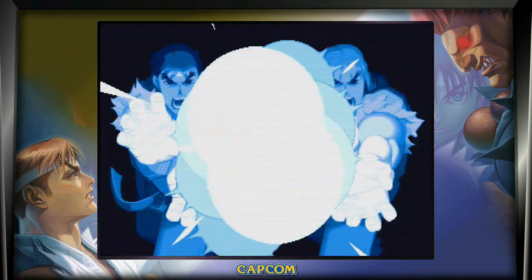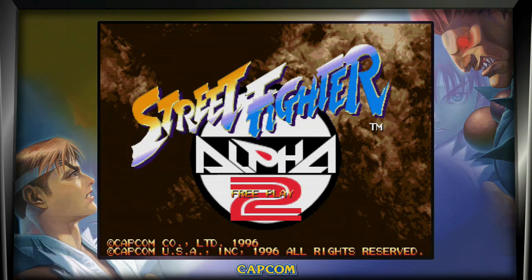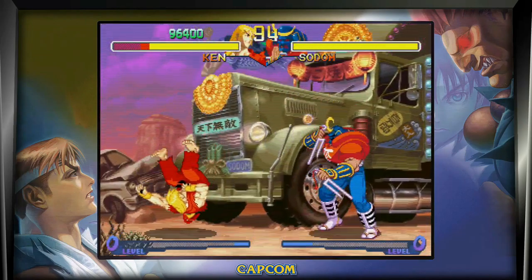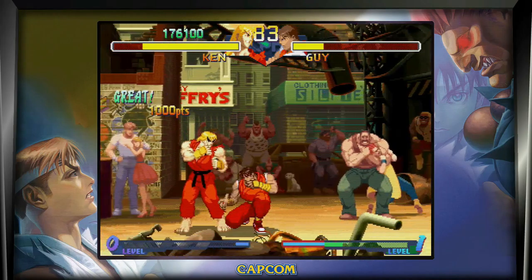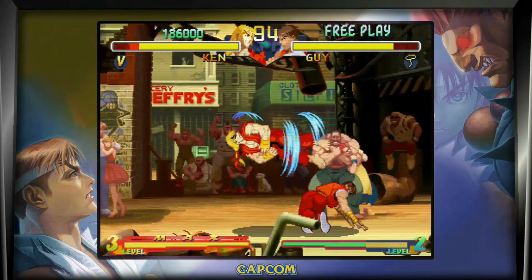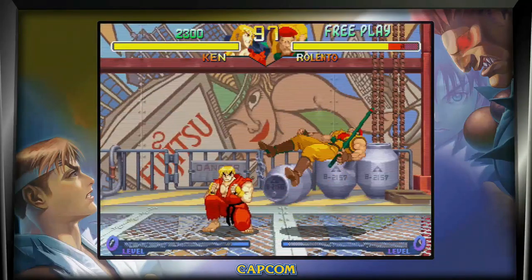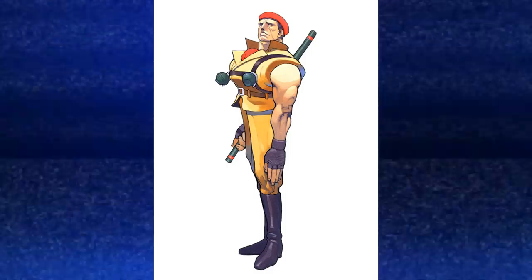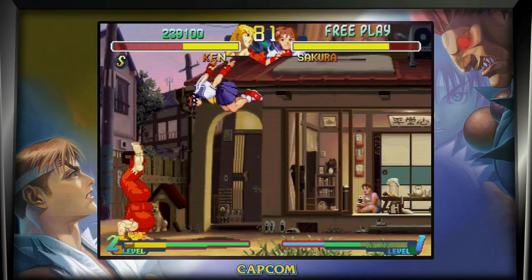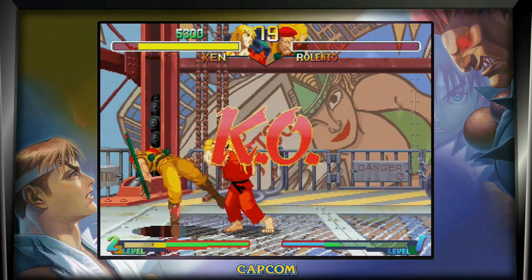Street Fighter Alpha 2, released in arcades in 1996, is by far my favourite Street Fighter game of all time. If you've seen my top 10 versus game Saturn countdown, you'll see how highly this one ranked. This game has 19 characters to choose from — a massive jump over Alpha 1 — with 5 brand new characters including Rolento and Sakura. There are also 2 Alpha counters available, one for kicks and one for punches. This game plays extremely well, it's super smooth — definitely my favourite fighting game of all time.